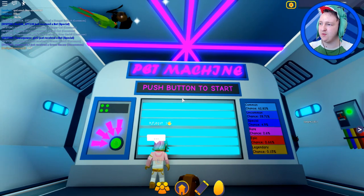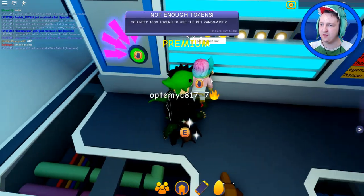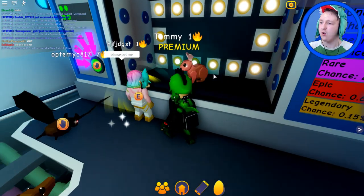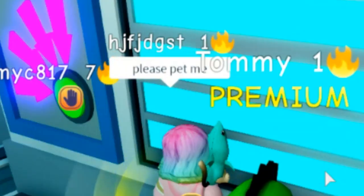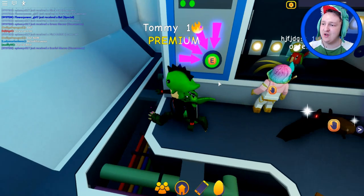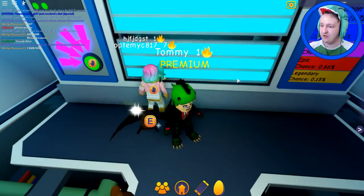What does this do — pet machine, push the button to start. Randomize — you need a thousand tokens. So if you pay a thousand, you get any pet randomly or something. Please pet me — I think they just mean they want a pet.